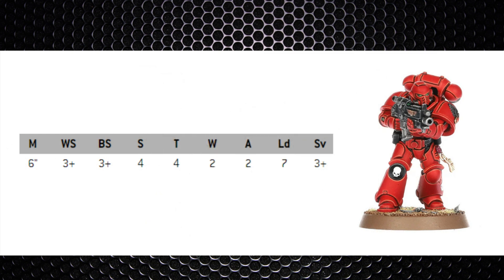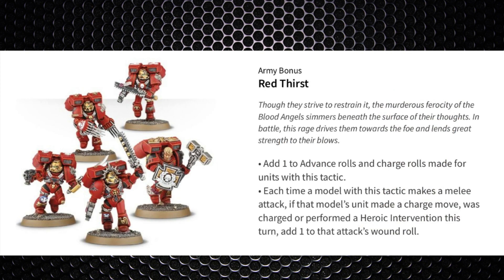Standard Space Marine infantry stats: they hit on threes, Toughness 4, 3+ armor save — so they can be gotten at. Now that regular marines have two wounds each, it's made them quite resilient, especially when you start to add any invulnerable saves. Like all factions, they've got their own faction abilities.